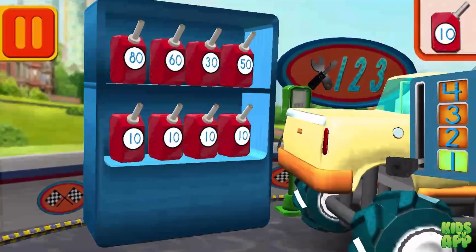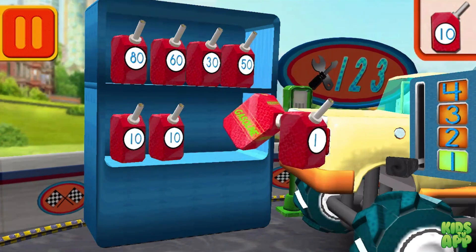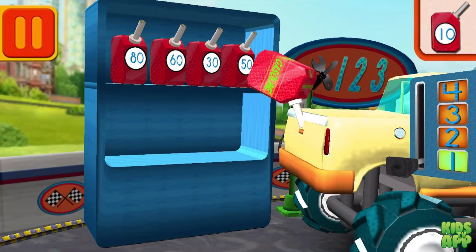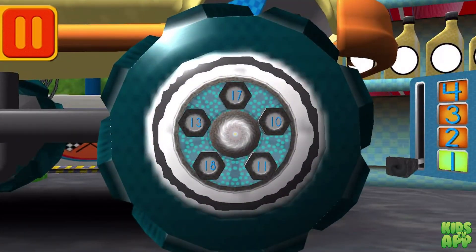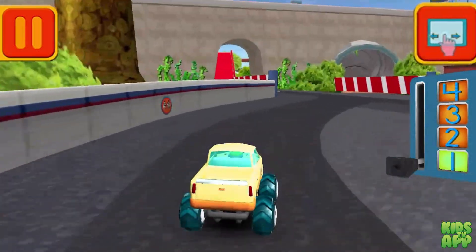We need gas cans with the number ten! Find the cans with the number ten and drag it to your car! Good! Next! We need a big lug nut! Tap on the lug nut — it has the largest number! Cool! Great! We need to get back to the track!